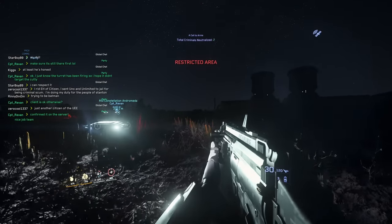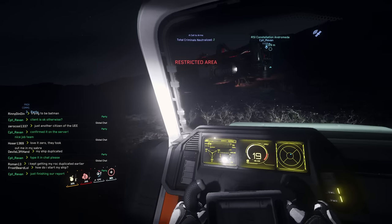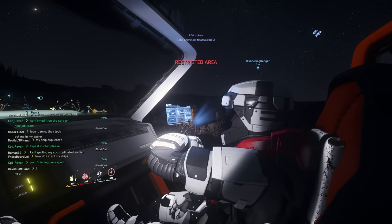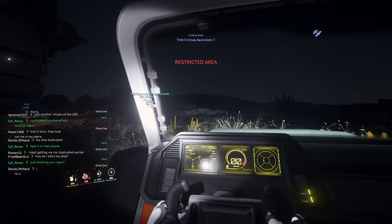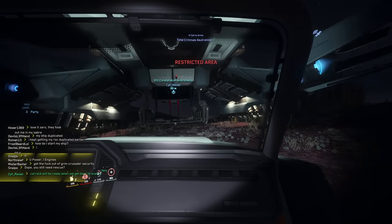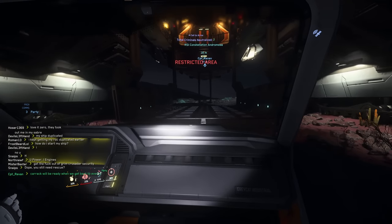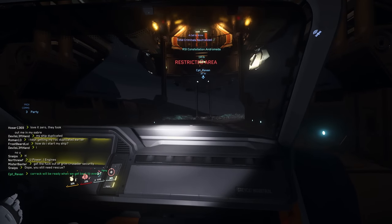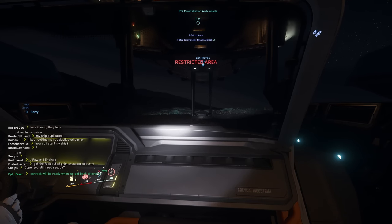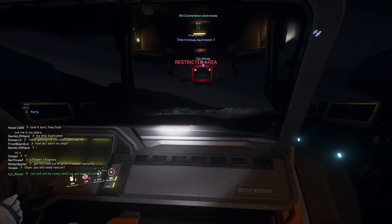The Cutlass Red is fine. Would you mind taking over, Ranger, and drive it to the Andromeda? After a successful revive mission, me and Ranger left our client behind, as he had the Cutlass Red which has the necessary medical beds to treat his injuries further. We drove back to our ship where our pilot Revan was already prepared to take off for our next assignment. But this time, it wasn't as easy as we had hoped for.